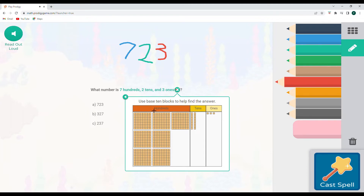So if I was going to count on: 100, 200, 300, 400, 500, 600, 700, 710, 720, 721, 722, 723.